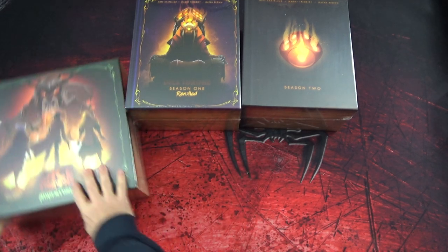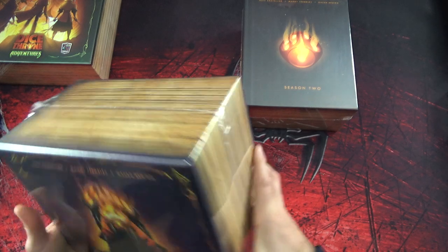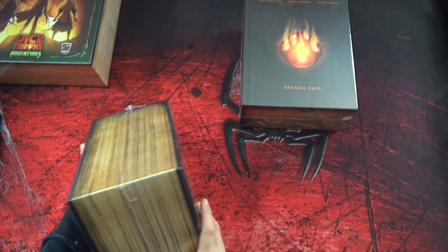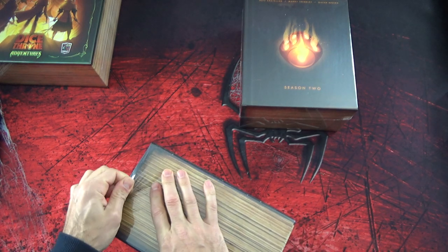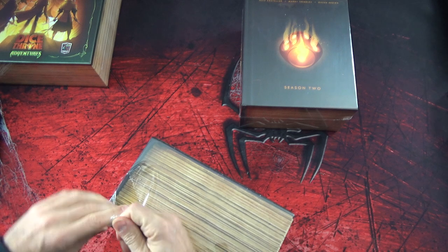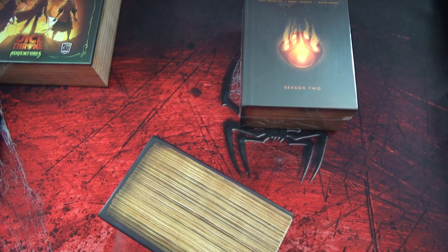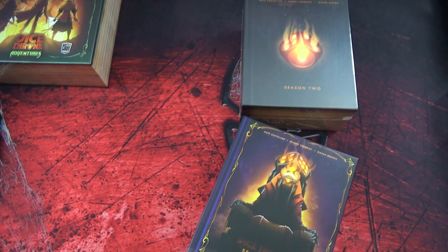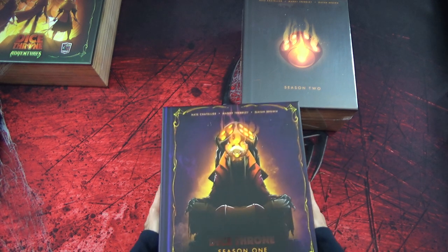On va aller voir cette saison 1 re-rolled. Qu'est-ce qu'elle contient ? Les grosses boîtes format vieux livres - ça fait vraiment du gros bouquin. Je ne suis pas sûr que ça garde encore son aspect livre avec cette taille-là. La saison 2 est aussi grosse, la troisième boîte est énorme. Donc on est parti pour un petit unboxing qui ne devrait pas avoir de figurines, puisque je n'ai pas pris ces options-là.